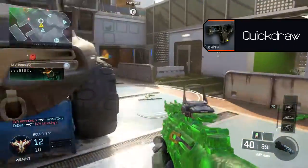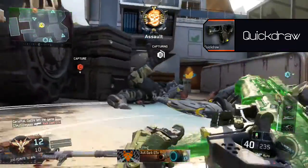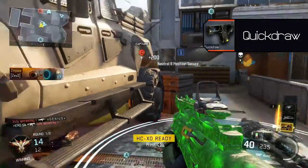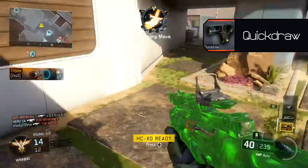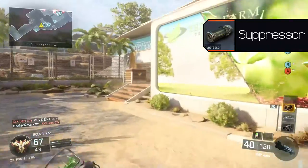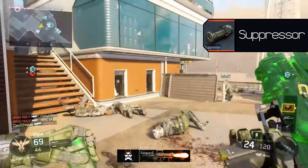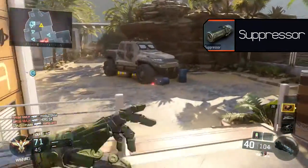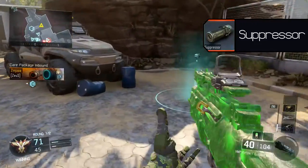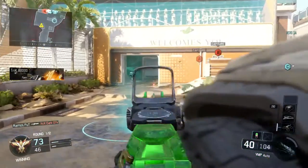The quick draw grip is the first attachment we will be putting on, as this will reduce the time taken for pulling up our gun and allowing us to quickly snap onto targets. The suppressor will be the second attachment — it keeps us off the minimap and also eliminates the muzzle flash, making it easier to aim. You could also put on the red dot sight if you prefer that.